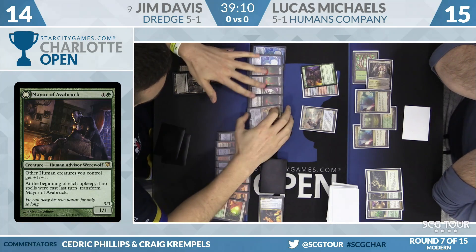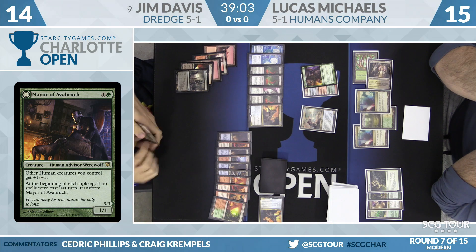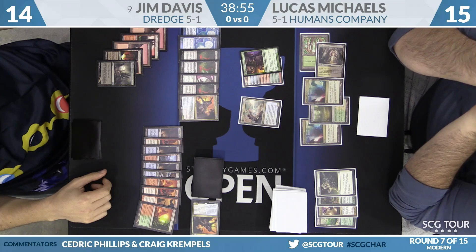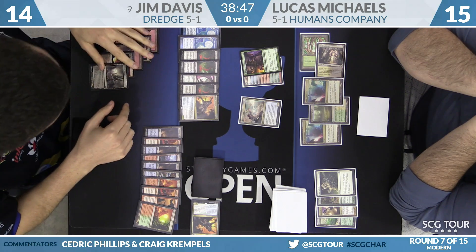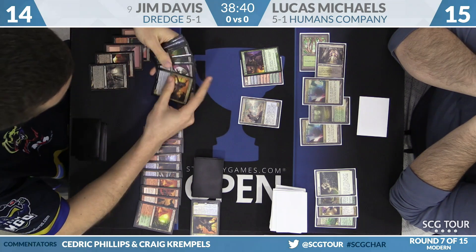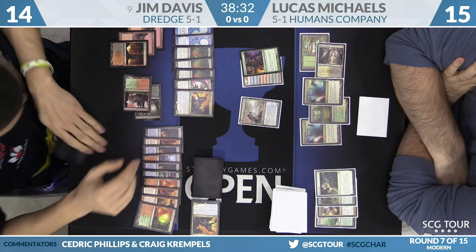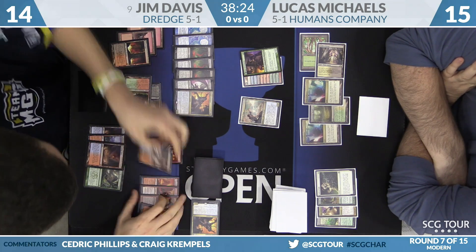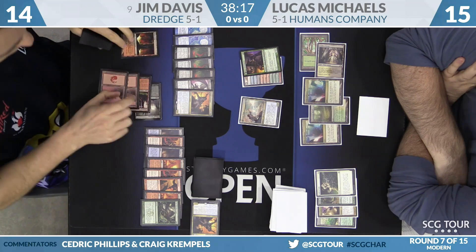The Mayor of Avacyn Brook has arrived — other human creatures you control get +1/+1. Reflector Mage is a little bit larger, and the Human Advisor Werewolf can transform soon enough. But these creatures — when you try to play the creature game against Dredge, you've got very little chance to win. Jim would click the Attack All button if he were on Magic Online. Instead, he's going to play a Life from the Loam — the last piece of the puzzle. Now he can get back a couple of lands, and we might see a very large Conflagrate.